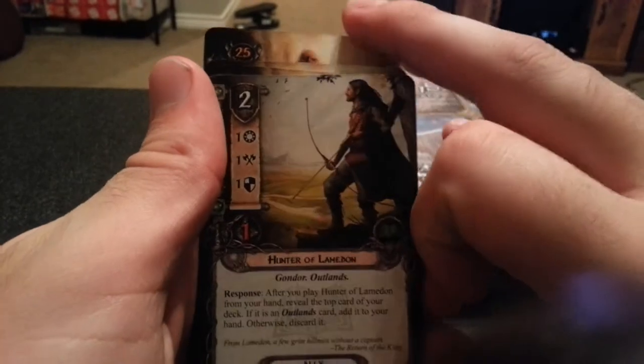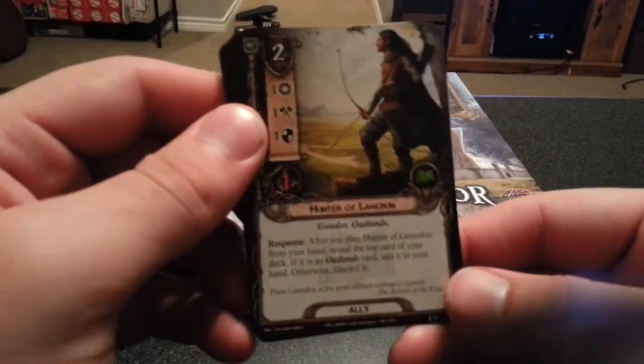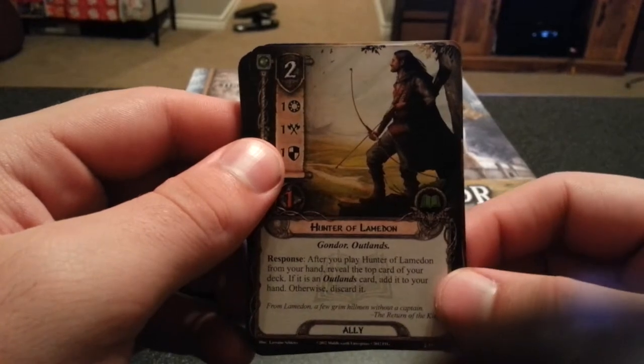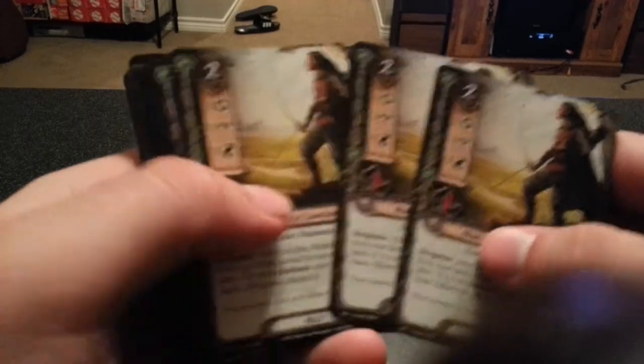Next we have Hunter of Lamedon. After you play Hunter of Lamedon from your hand, reveal the top card of the deck. If it is an Outlands card, add it to your hand; otherwise discard it. I don't think I would want to use that card.